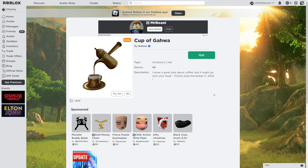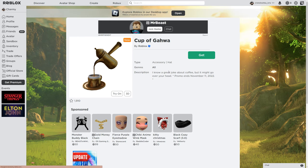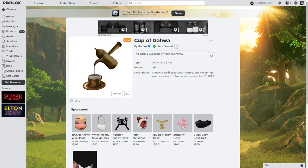Hello everyone, I'm Chummy and welcome to my channel. Today I'm going to show you how to get the Cup of Gahwa. You can get it by going into the auto shop or via the link in the description of my video, and it's available until November 11th.